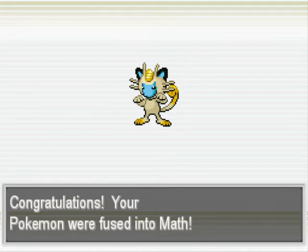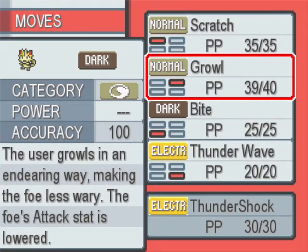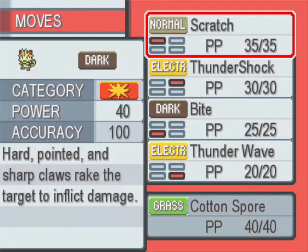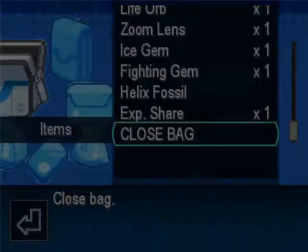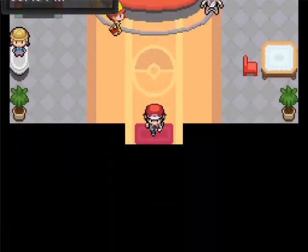Looks interesting. Thunder Wave, Thunder Shock - yep, we'll take that, get that over Growl. Cotton Spore - just a speed drop, never mind. I'm going to give that the XP Share as well. Cool! So now, question is - gym or rival? Let's do the gym.